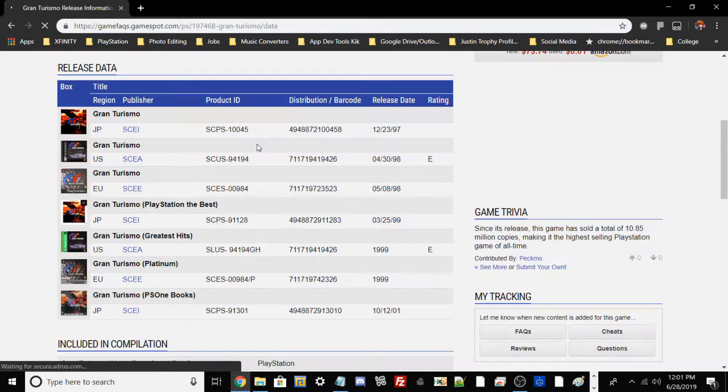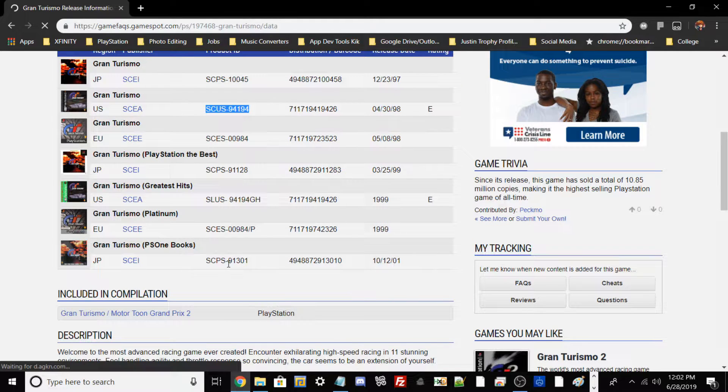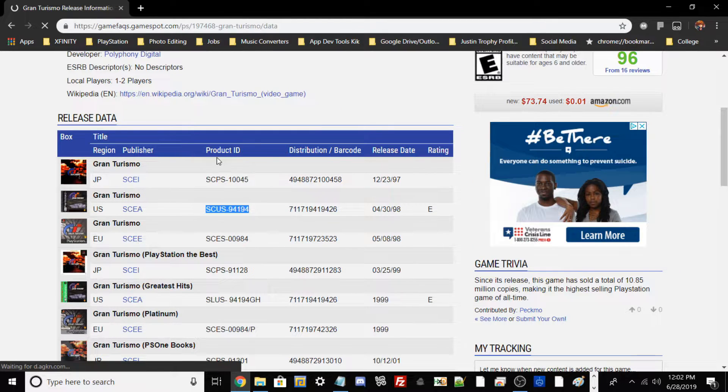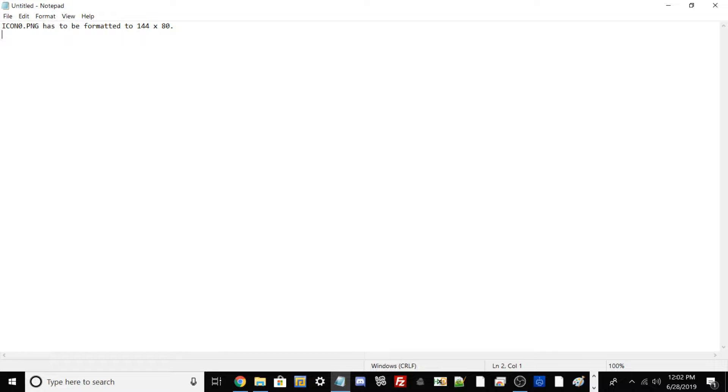As shown here you can see the product ID or content ID for the game. Since my game is from the United States, here is my content ID of choice, so I'll copy that down. If you had the Japanese or European version of Gran Turismo it will be different. The content ID format will start with SCPS for Japanese versions depending on your region. I have a text file here to keep reminders.